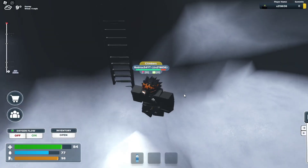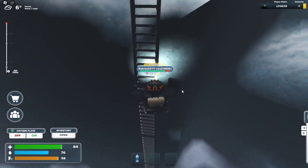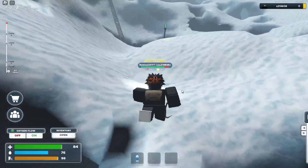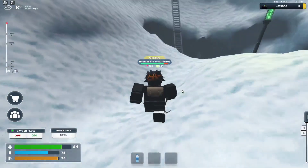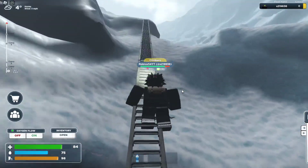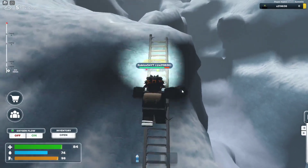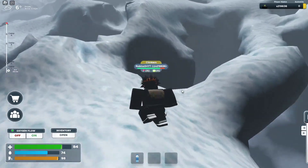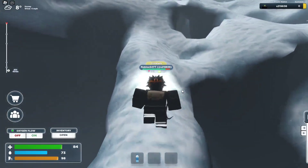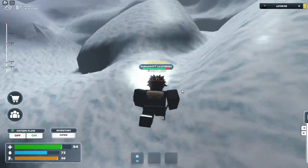I tried to land on the ladder because my character just lost health, but you can regen at the next camp. I don't think you can make that jump though. We are at 300 meters now. Also, you can climb on cliffs as well, as you can see.